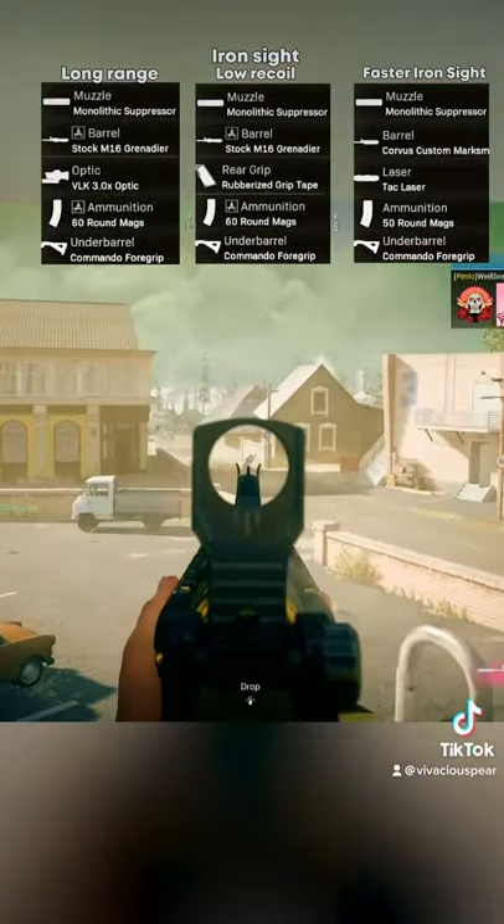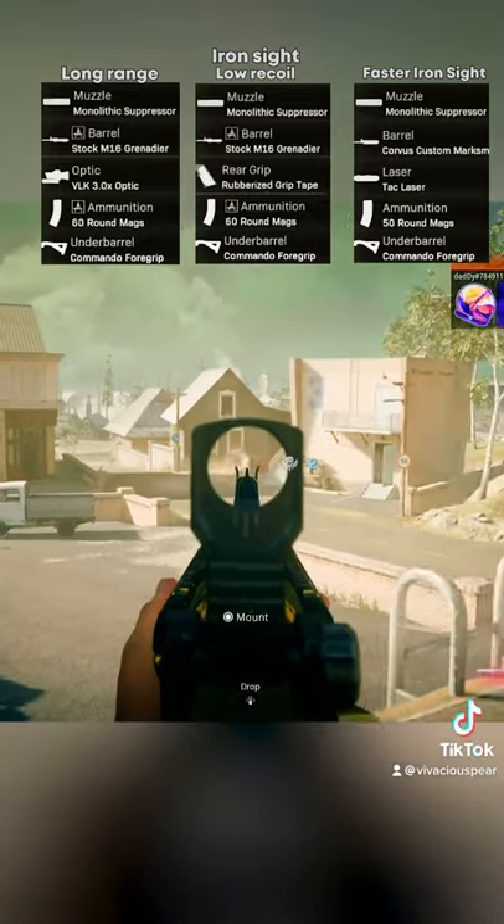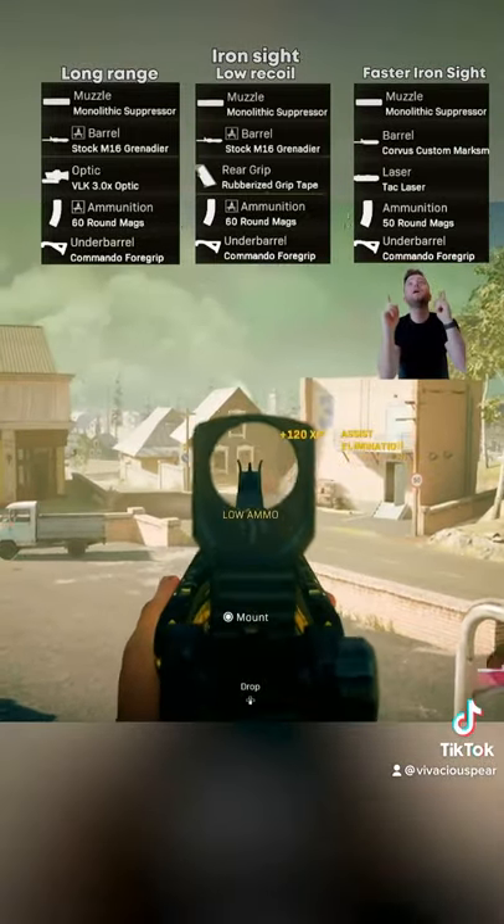The build on the left is a long-range with a VLK. The build in the middle is an iron sight build with low recoil. And the build on the right is a slightly nippier little bugger.